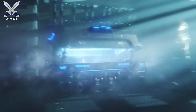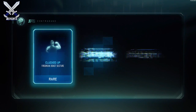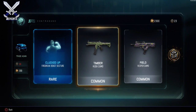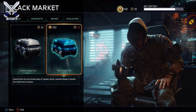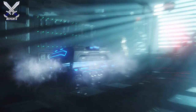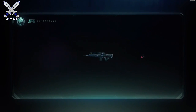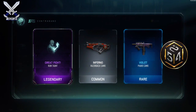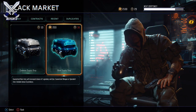Alright, so now we're gonna go to the COD points. Got taunt, timber, two camos that are common — it's alright I guess. Do another one. Ruin taunt, inferno — nothing really too special here.